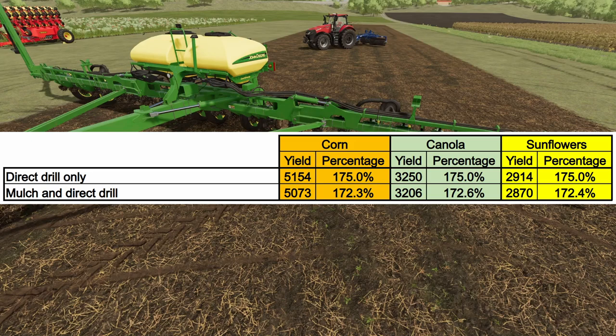So then I was like, well, we've been told that mulching is important to the game — that's why they put it in here — so I wanted to run the mulcher first and then the direct drill. But as you can see, my yields went down to about 172-point-something, between 172.3 and 172.6. So this right here proves that you do not need a mulcher whenever you're going to direct drill.